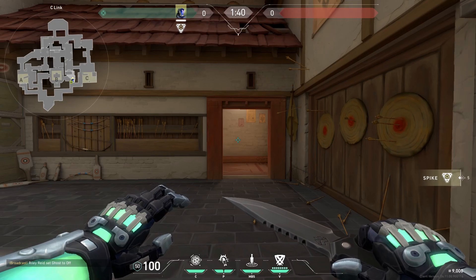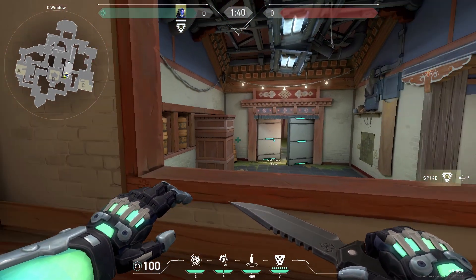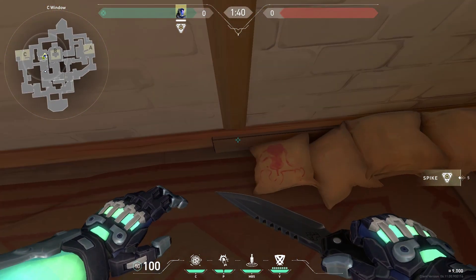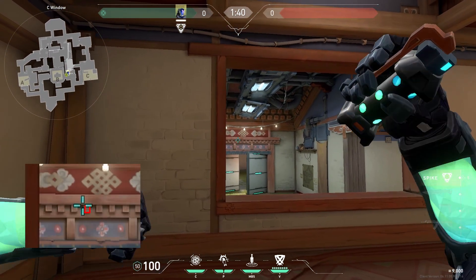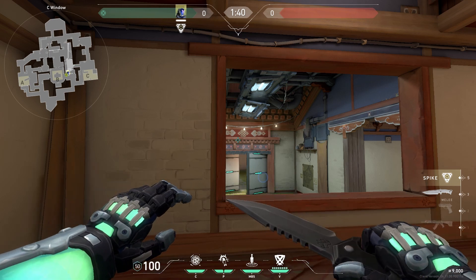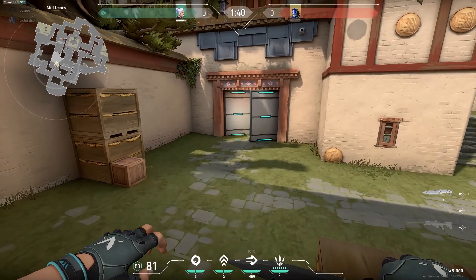This next flash I learned from Toto, aka the pocket KO, and it flashes out garage doors. All you have to do is line up on this line, aim your crosshair to the left of this square, and throw. This flash is fast and perfect if you have a teammate that wants to push garage doors.